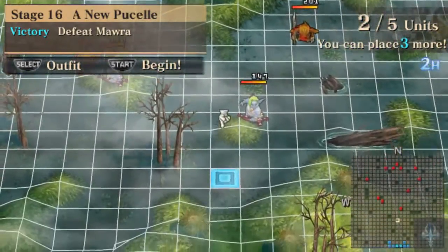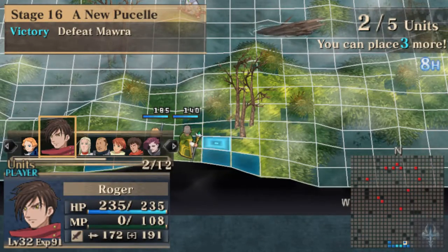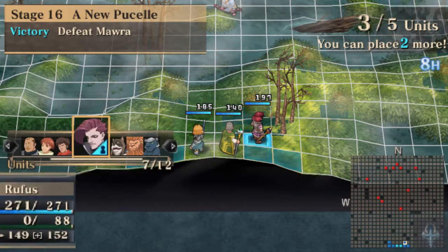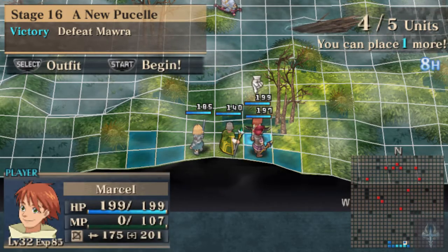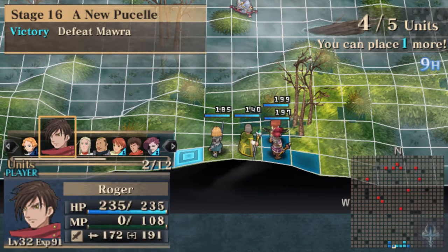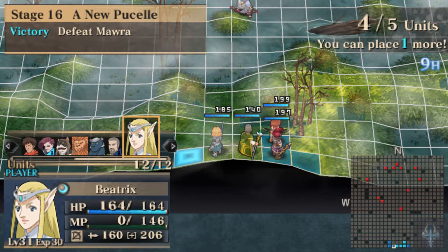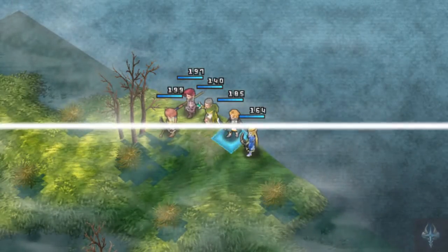This fight favors heavy range. I'm going to put Marcel in, and then Giles. And who else do we want? Probably Roger for backup healing. I could throw Beatrix in for backup range support, which might actually be worthwhile because we've got a ton of ranged units. So just to play it a little differently, we're going to throw Beatrix into the fray.